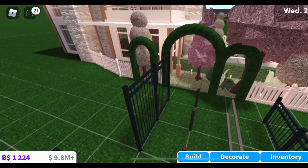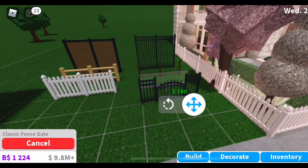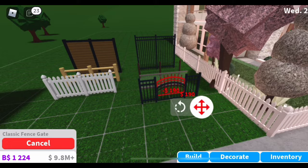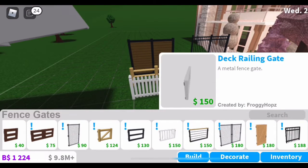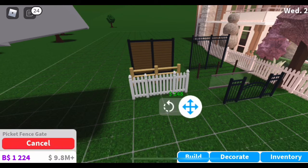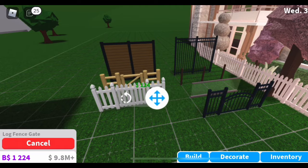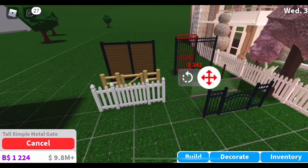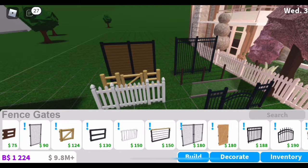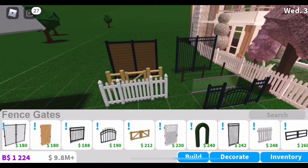Now I'm doing most of the fence gates, just doing the matching ones per whatever new fence I laid. Honestly my favorite fences are the picket fence and the dark one in the front. Those are my main two favorites, and if I were to have a third or fourth it would be the two in the back. Now I'll just be placing them down.